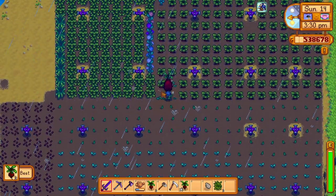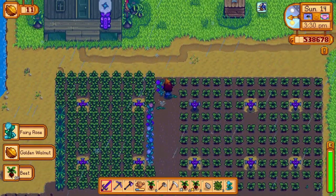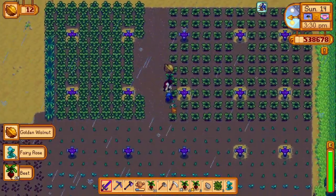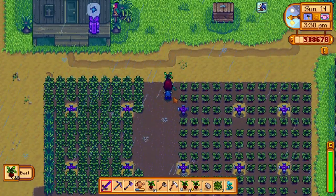You can unlock a farm on Ginger Island by donating 20 golden walnuts. Then you can start farming on Ginger Island. You should definitely be farming there because you can get up to five golden walnuts from harvesting crops on your Ginger Island farm.